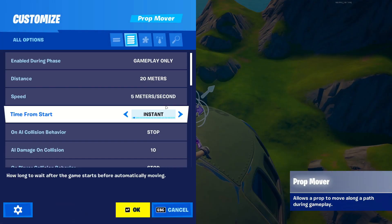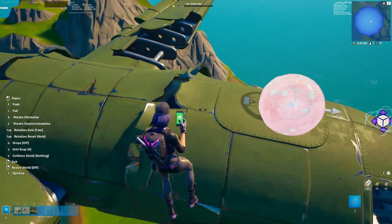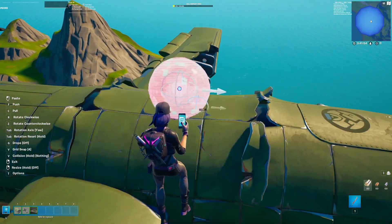Once you do that, these are the settings you have to change. Then place the same prop mover on every prop on the plane.